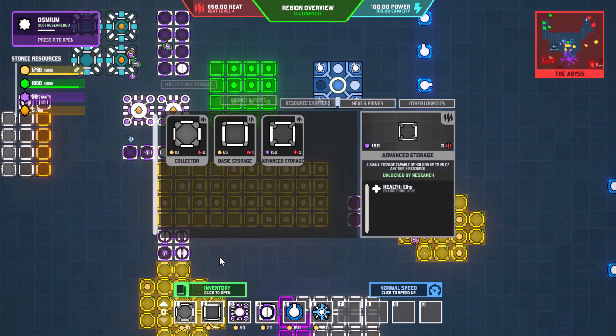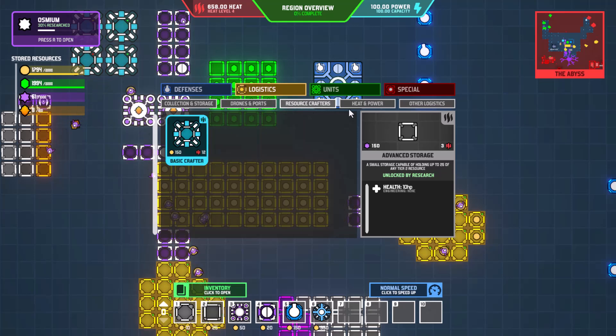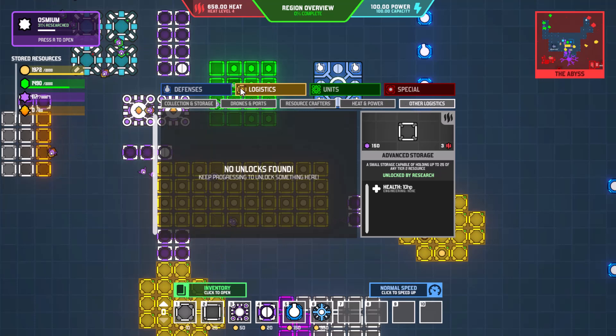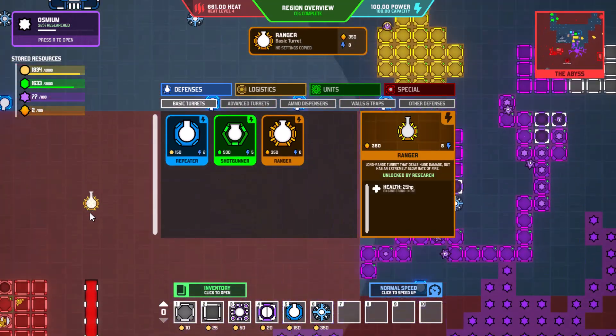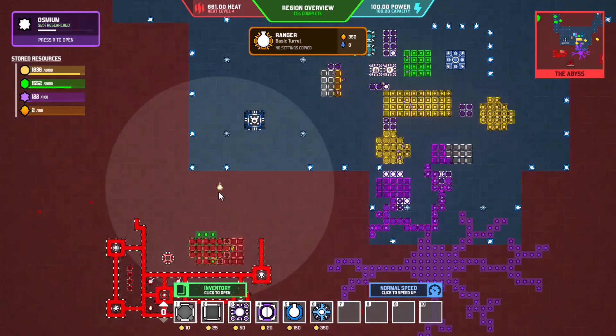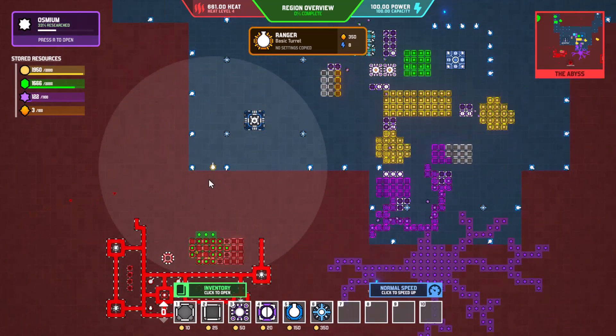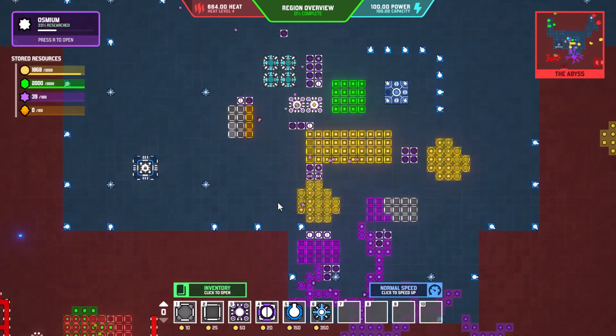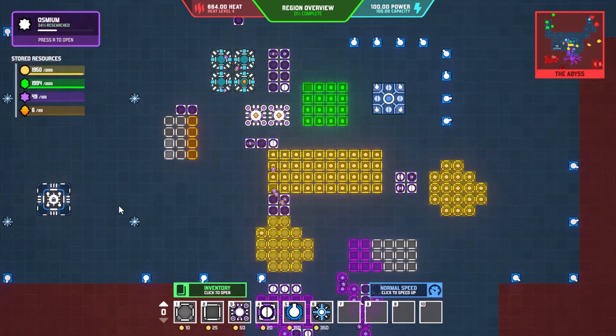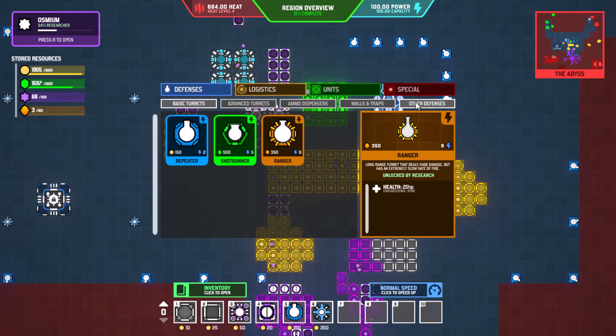We now have the node reactor — we can build more power. All our logistical stuff is fine. I want to play with the ranger because look at the range on it — it's insane how much range it has. We can put that there and wipe out that entire area no problem, but we need more power to do that.